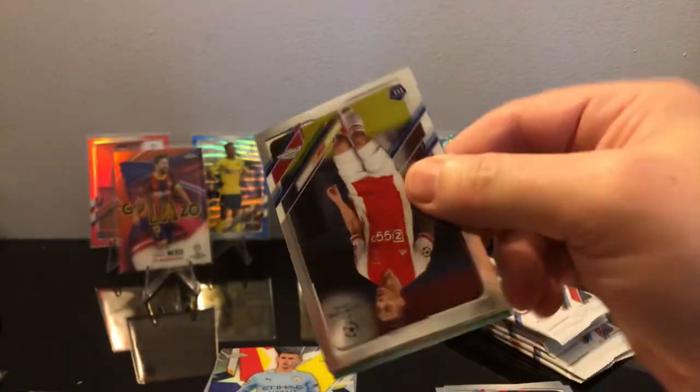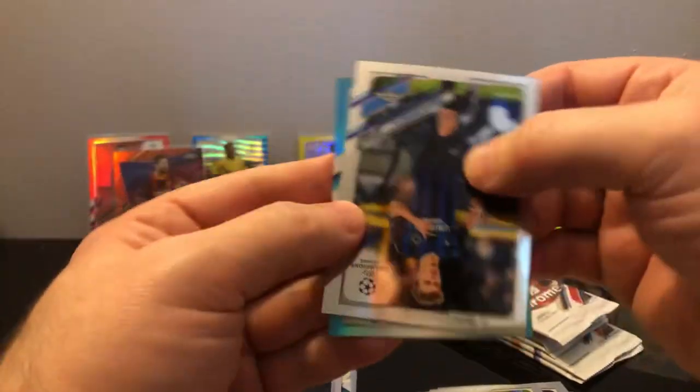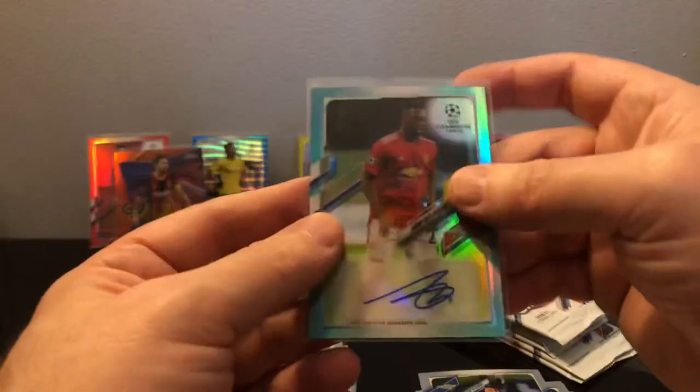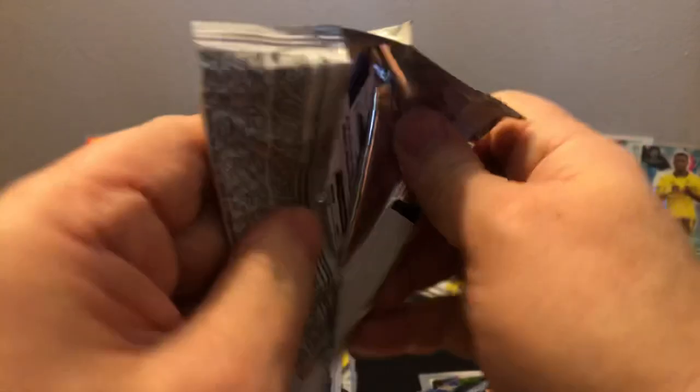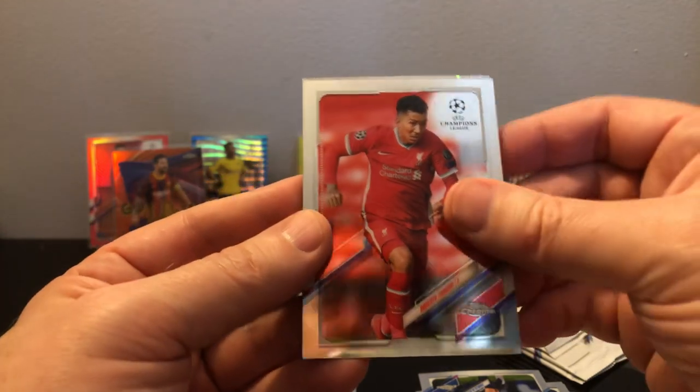Foden on the end. Anthony — looks like an aqua. There's our auto — it's Wan-Bissaka, not the best. We hit him in the last case too — that's to 199, 44 of 199. Started out with a good auto and it hasn't been going well since. Camavinga — still need a numbered of him. Speckle is Vinicius Jr. All right, four more packs.